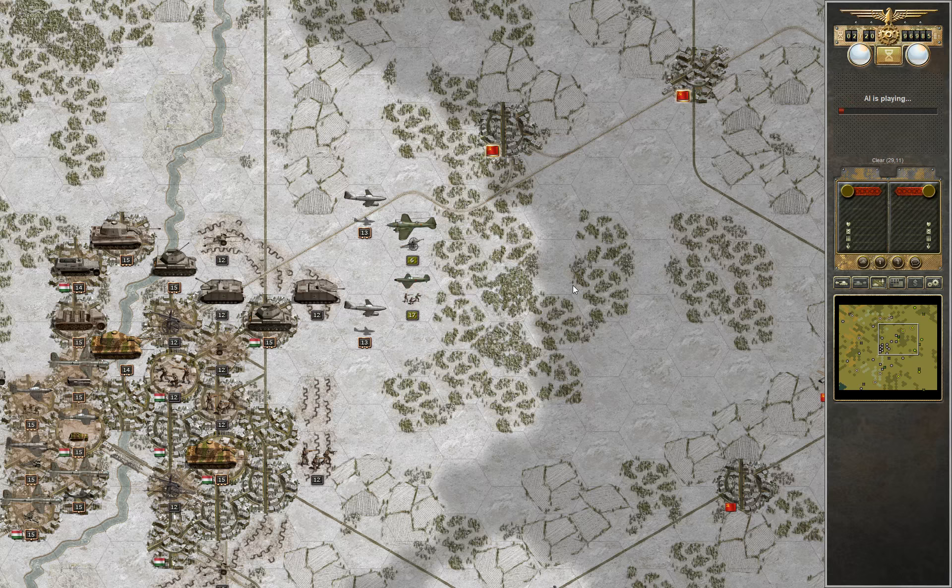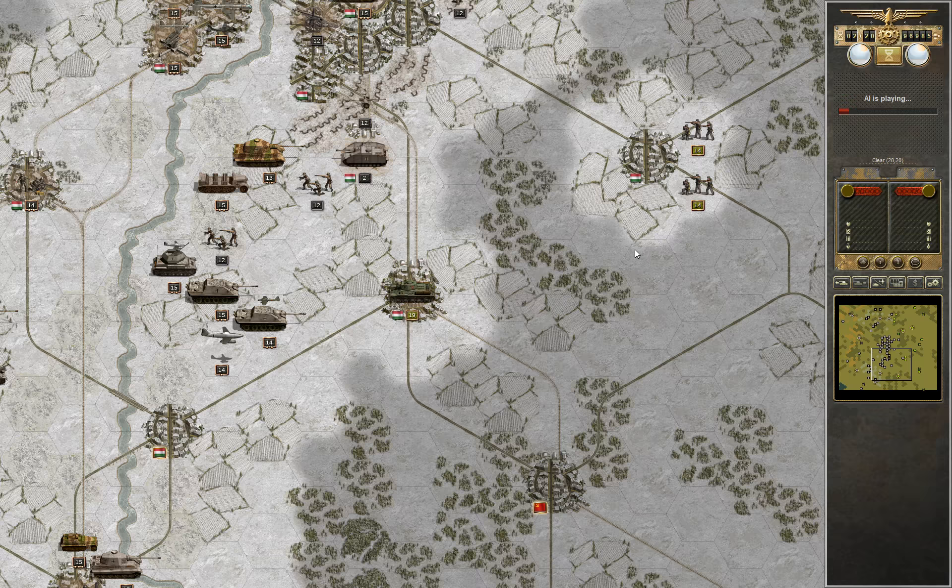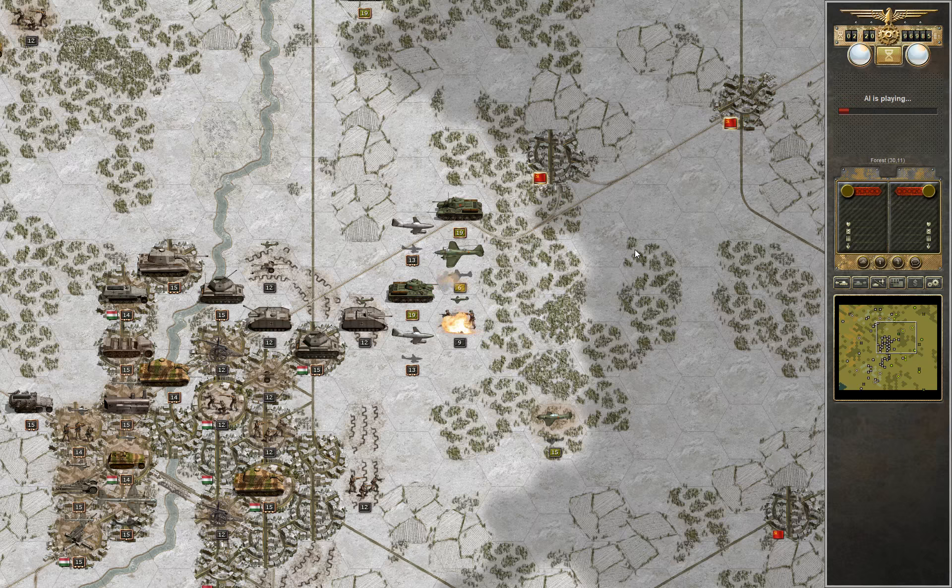It is always good to have a unit where — it's not something I enjoy — but if a unit gets spanked down, like one of my Jagdpanzers did in the last battle, they are quite useful for simply just running units out of ammo. Because the Jagdpanzers still won't take many casualties after they have been spanked down.